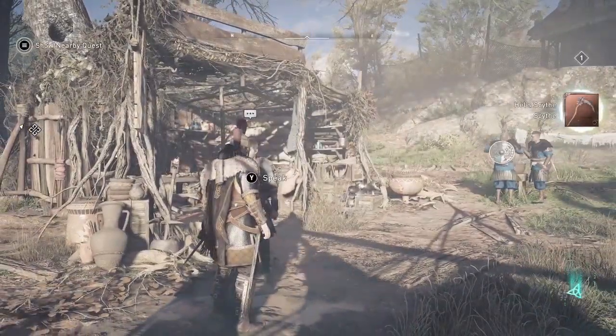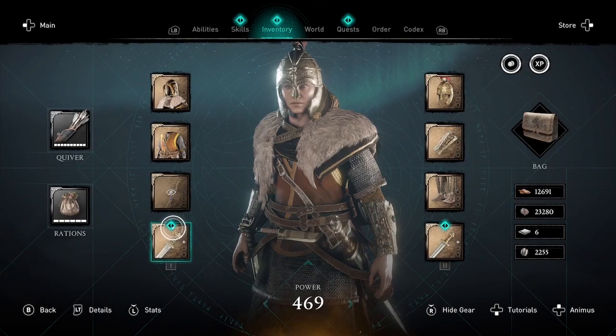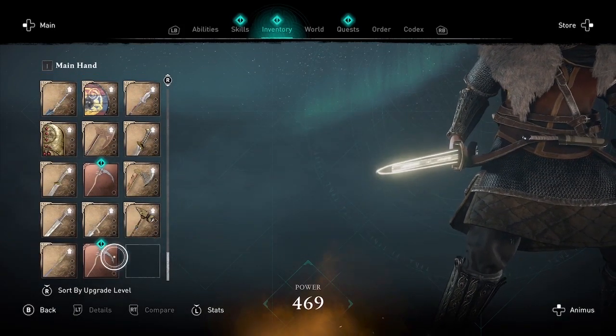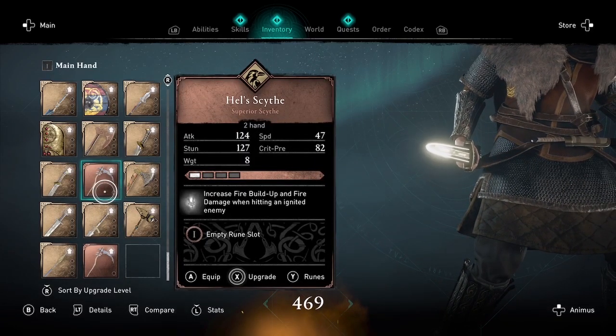The first step is to get two of the same item. In the Oskaria festival it's possible to buy two of these Hell Skites. I have another video explaining exactly how to do this, so check that out on screen and in the description below.